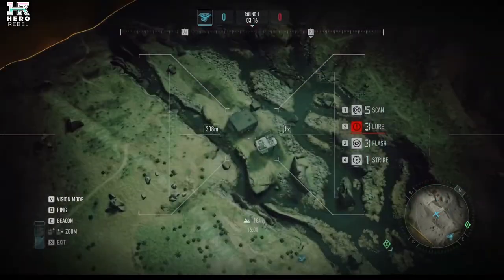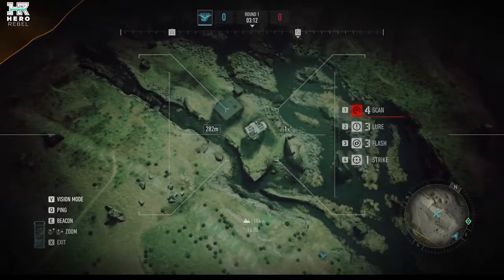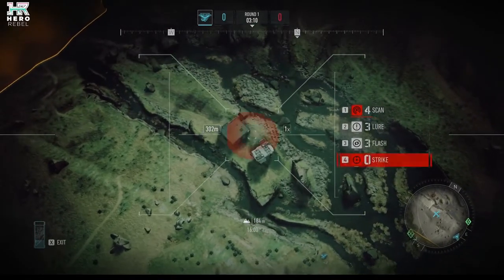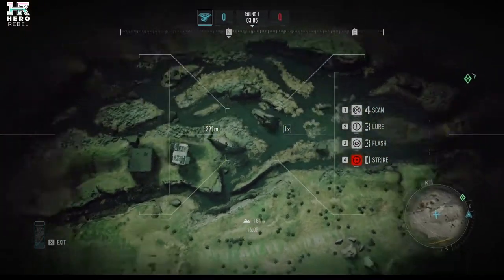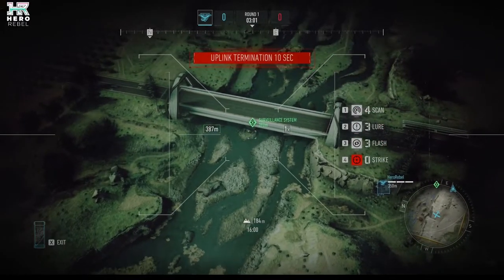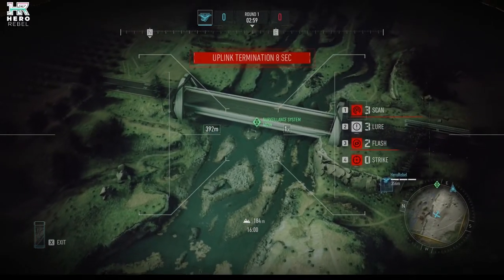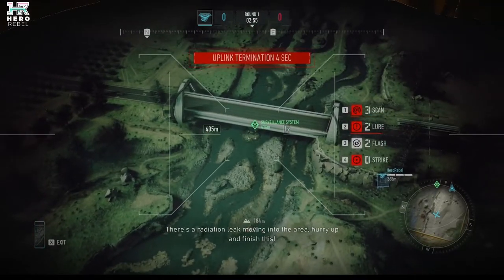The second PvP-related update is a new map called Riverbank. Riverbank is a rectangular shape, pretty even terrain map with a bridge in the middle. The surveillance system is located under the bridge. I've only tested the map out in a custom lobby, so I'll have to see how it actually feels in an actual firefight.